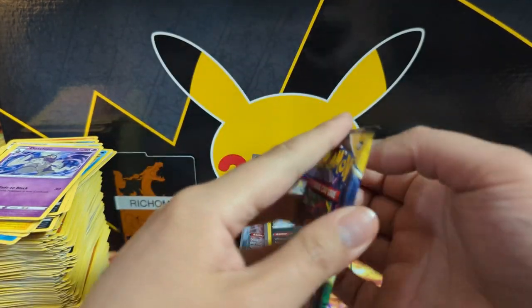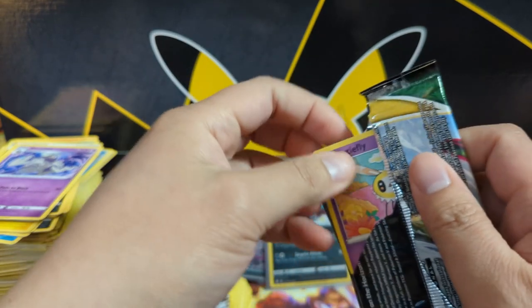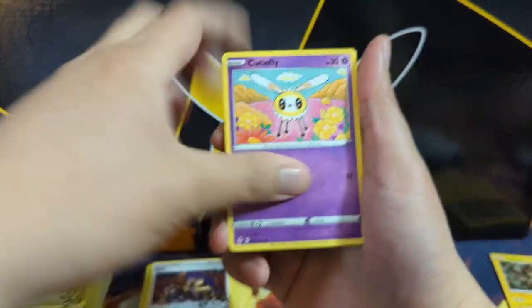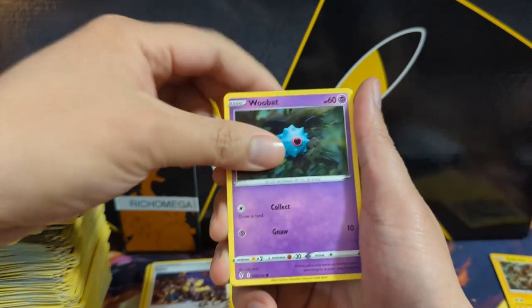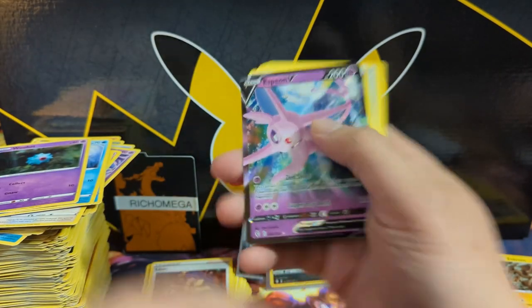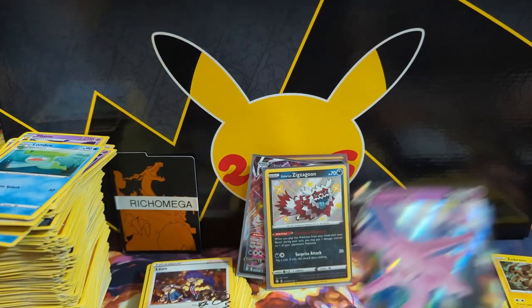I'll probably include something within the card package I send to you, or put a little something extra for you to open on your own time. Alright, wishy-washy — come on. Espeon V! So we did get two evolutions from Evolving Skies but no alt arts.